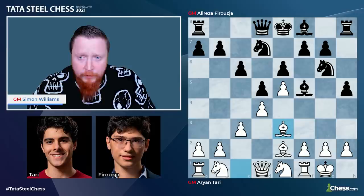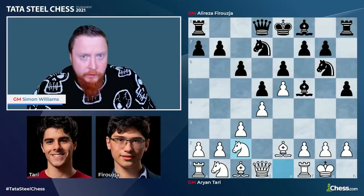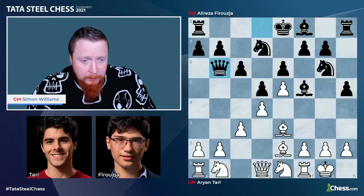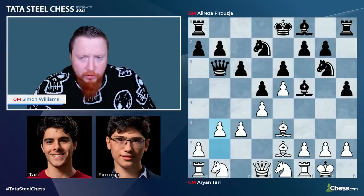Bishop e3, and this is following established theory. I think an interesting novelty here would actually be knight to c2, with the knight coming to this square, trying to take advantage of that bishop — that's certainly the way I'd play this position. Black now goes queen b6, nibbling the pawn there. And now b3 — might as well not lose that one.